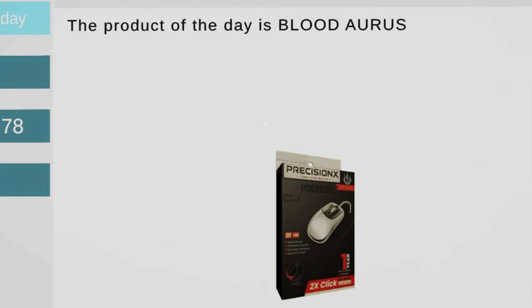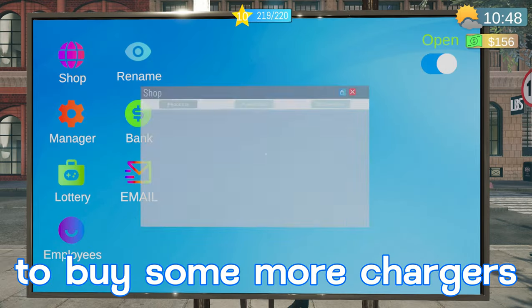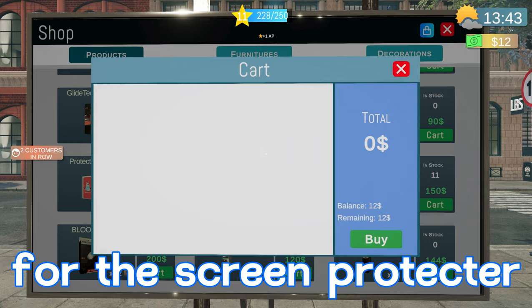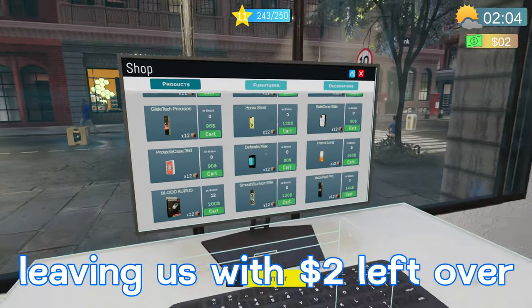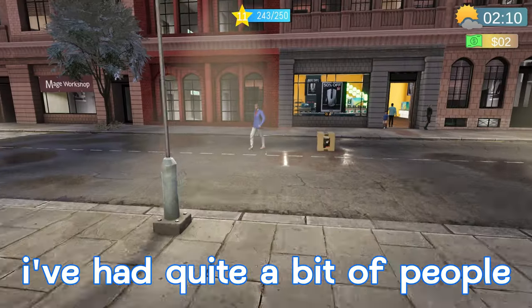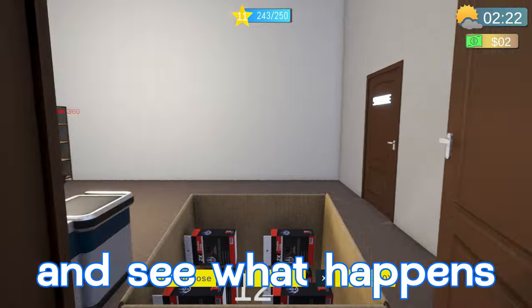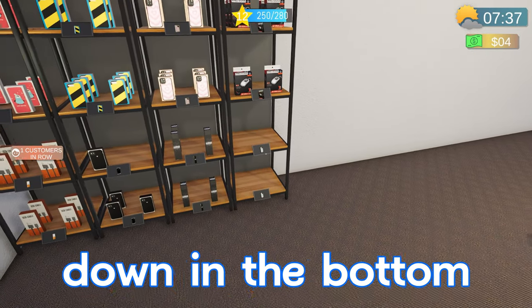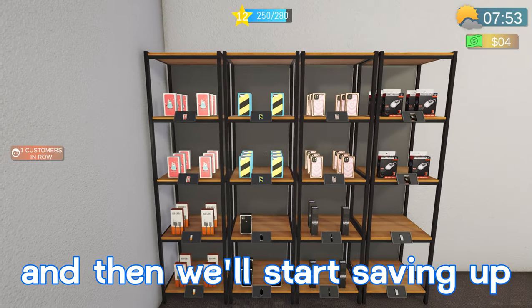Next we have the product of the day — it says the product of the day is the BloodOris, which looks like a mouse. We have enough to buy some more chargers too. This screen protector is 144, we'll add that to the cart. We just hit $200 — I think I'm gonna buy this mouse, leaving us with two dollars left over. I've had quite a few people come in asking for it and we haven't had it. We'll put it on the shelf and see what happens. We almost got our shelf stock back up.